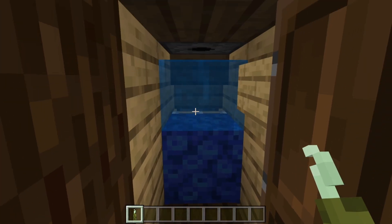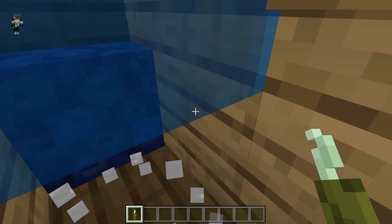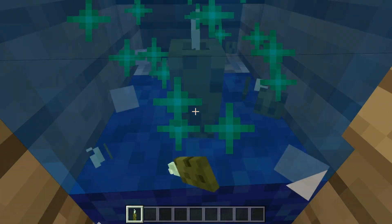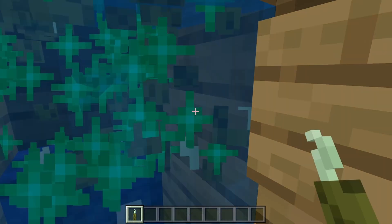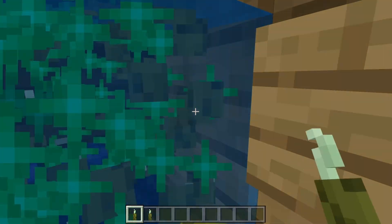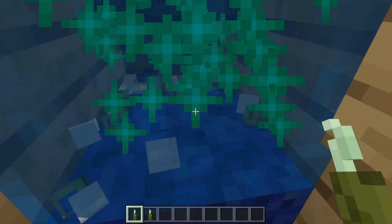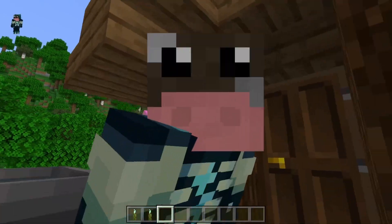Open up the door and walk in. Upon stepping on the pressure plate, you will activate the farm. To use the farm, just hold down your click button on this oak plank on the wall or on the coral in front of you — I find it more effective on the wall. Your pickles will automatically get placed, bone-mealed, and then broken and placed back into your inventory. Stand here as long as you need, and when you're done, just step out. It will turn off the farm and even close the door behind you.